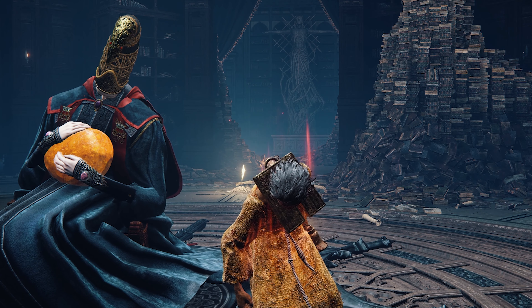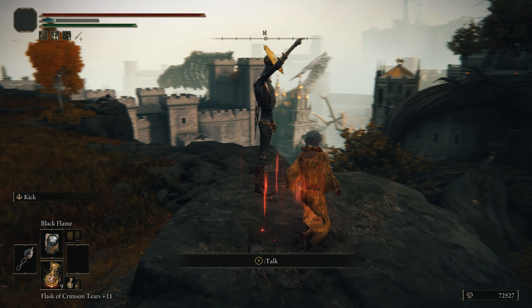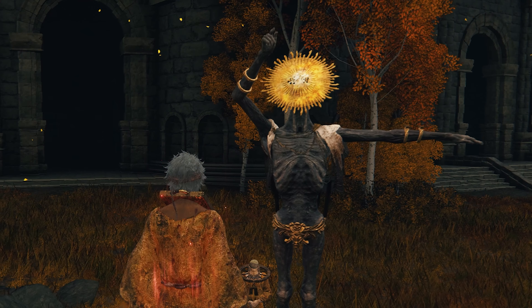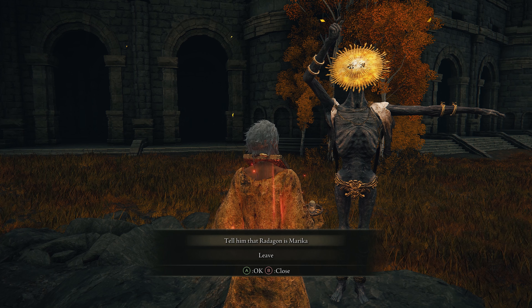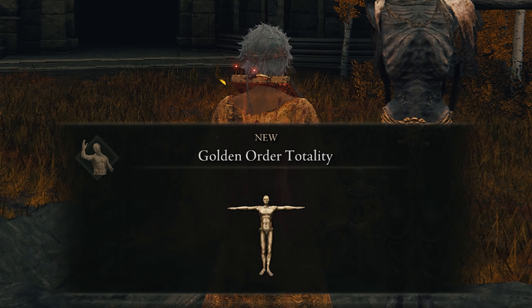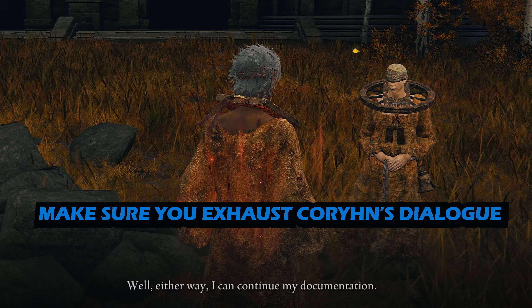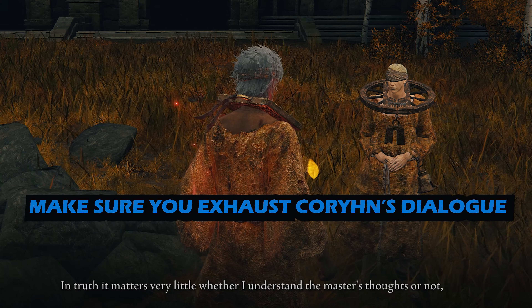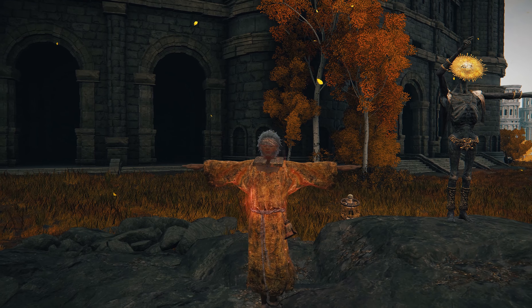When you've done this, head back to Goldmask and Corhyn, who are still at the Colosseum, and go straight up to Goldmask. You can tell him what he has been puzzled by — that Radagon is Marika — and you're going to get yourself the Golden Order Totality gesture, which is absolutely sick. Go and speak to Corhyn again, who is confused by Goldmask's findings but continues his duty as his scribe.